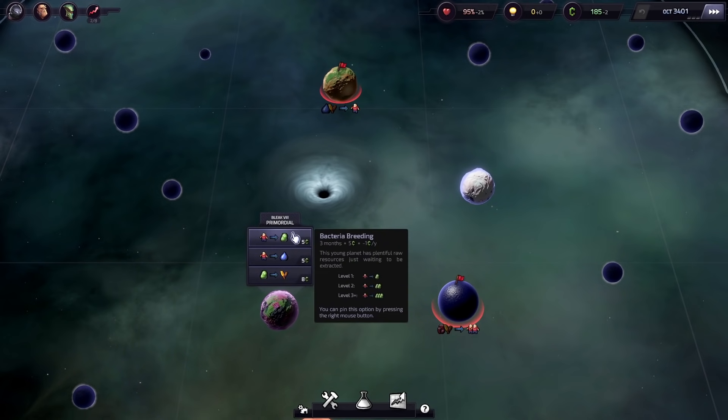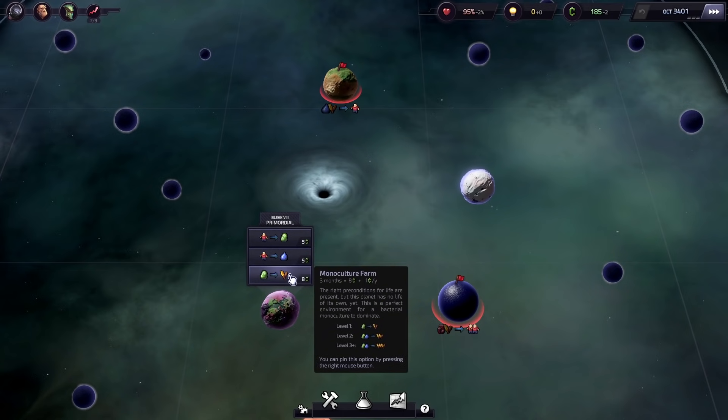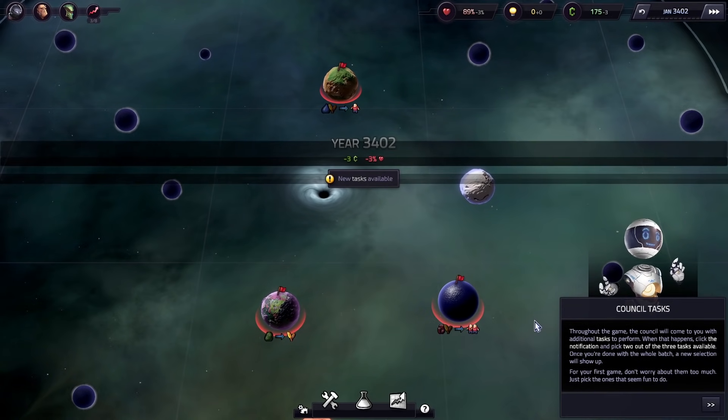Let's see what else we can build here. There's bacteria breeding, water extraction, and a monoculture farm. Let's go with food.